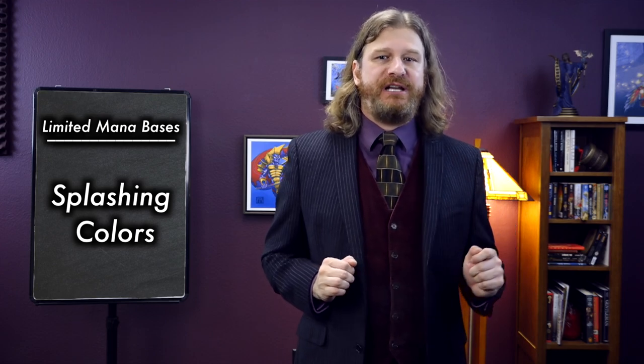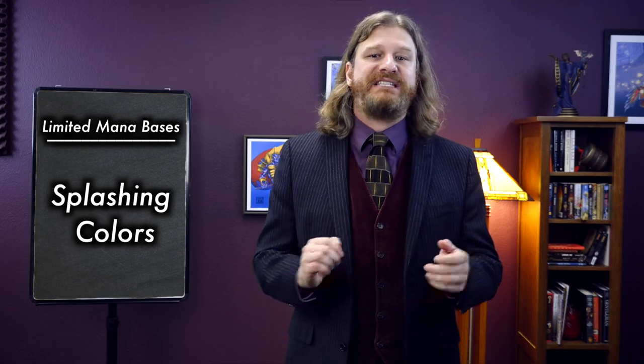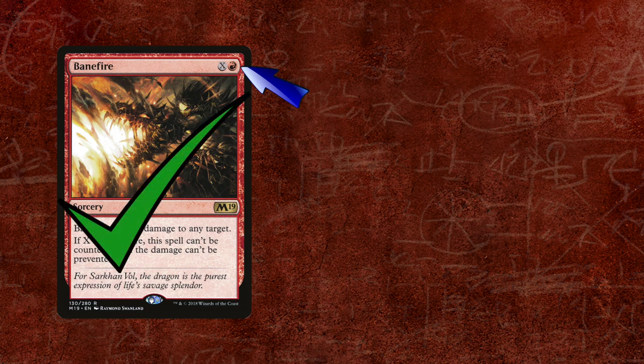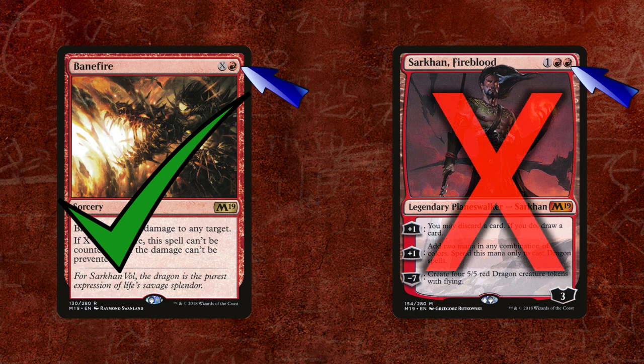As we've mentioned before, splashing a color means that you're playing one or two cards in your deck that only have one mana symbol of that color. For example, let's say you're playing a black-white life gain deck in M19 and you're splashing red for Banefire. Banefire only has one red mana symbol in its casting cost, so it's an easy card to splash for. However, let's say you wanted to play Sarkhan the Fireblood as well. Since Sarkhan has two red mana symbols in its casting cost, he would not be considered a splashable card. When we splash for a card, we have to consider what we're giving up when we decide to include that card in our deck.